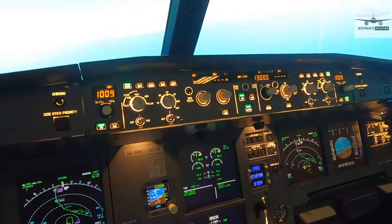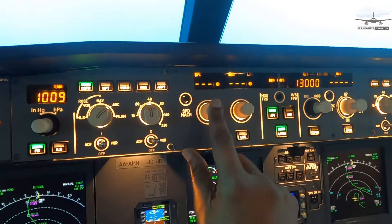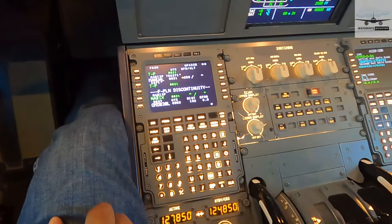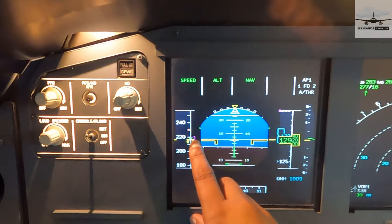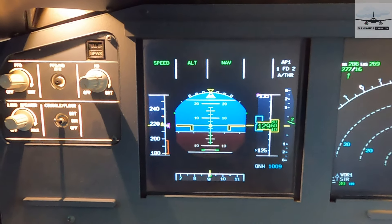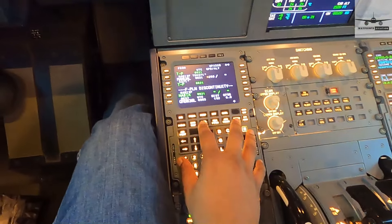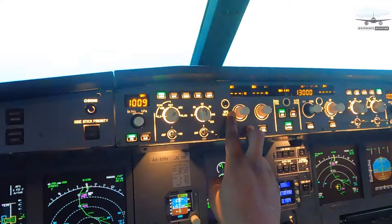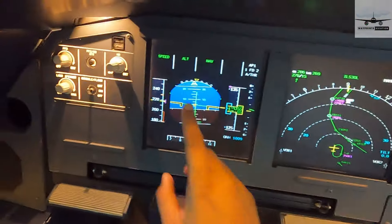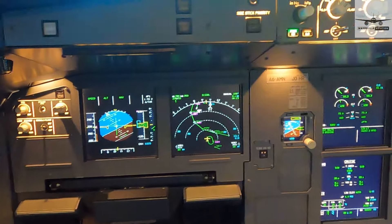When the aircraft is in managed mode, it takes all its information from the MCDU — whatever you program into the box is what it's going to do. Starting from left to right, we'll start with speed. If it's managed, you'll see dashes and a little circle, meaning it's managed. Right now the flight management guidance system thinks we should be doing about 220 knots. You see the magenta triangle — that means it's a managed speed being dictated by the FMGS and the MCDU.